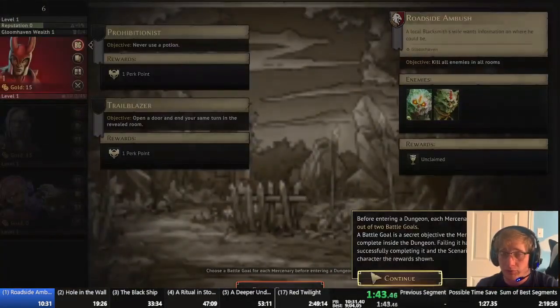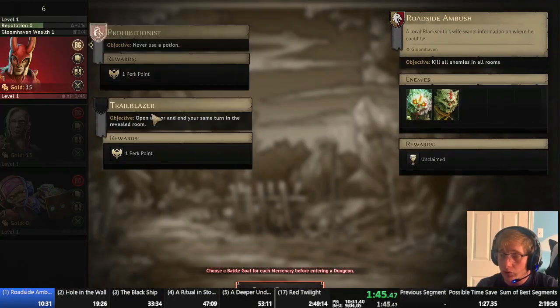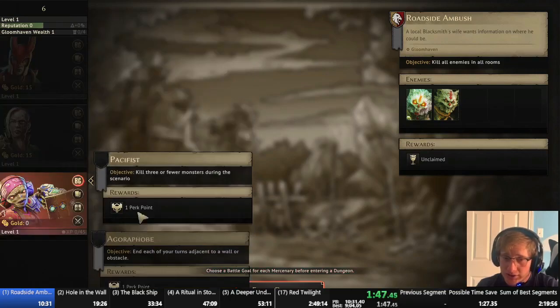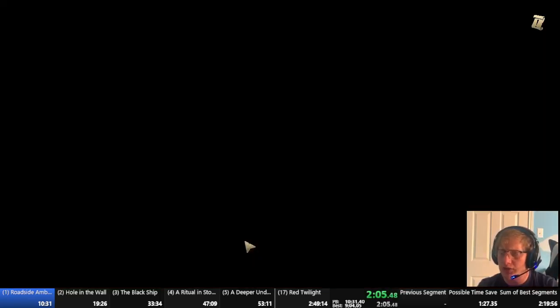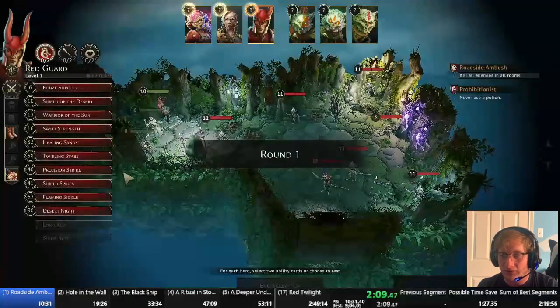Another really heavy priority is going to be earning battle goals on the Demolitionist. Right here — kill three or fewer monsters, that's not really possible. But end next to walls, that one I can definitely do. I just have to very actively make sure I always end my turn next to a wall, so it's a little bit of a pain. Sometimes you get really good battle goals, like Aggressor — the one where you just always have monsters on the field. For most of the levels, that one's really free.